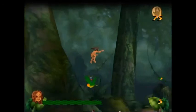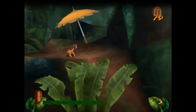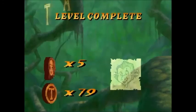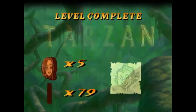After this, do another animation cancel when jumping off the tree, and you're done with the level. That concludes this episode of the Tarzan Any Percent Guide. If you have any questions or anything else to talk about regarding the game, you can join our Discord server in the description. Anyway, stay tuned for the next episode and we'll see you there.